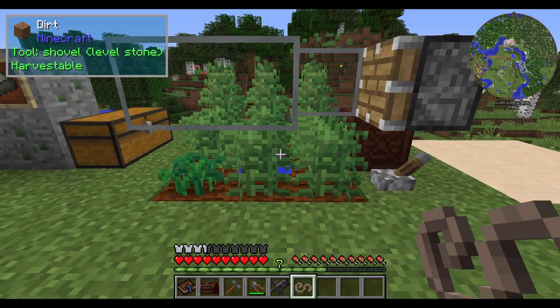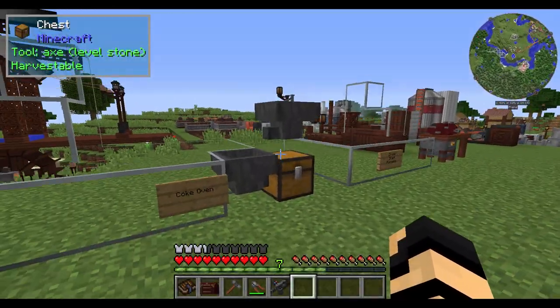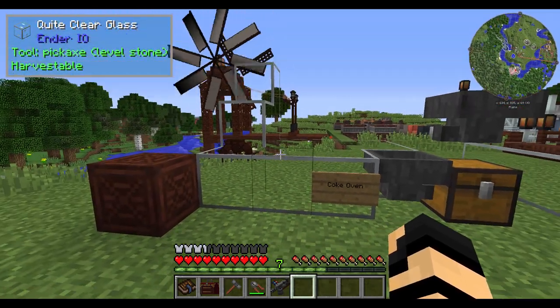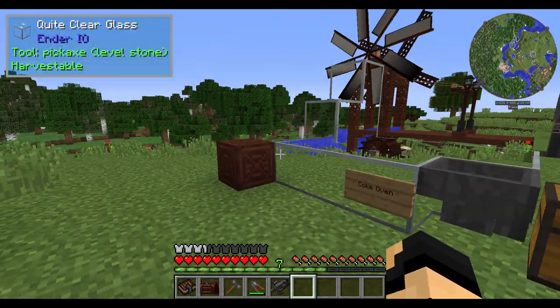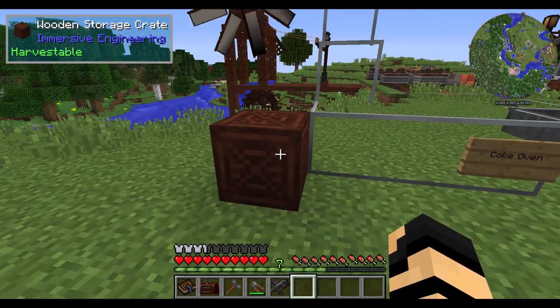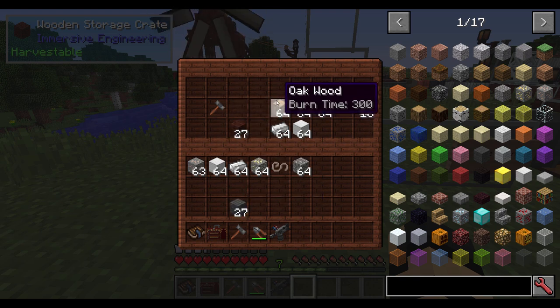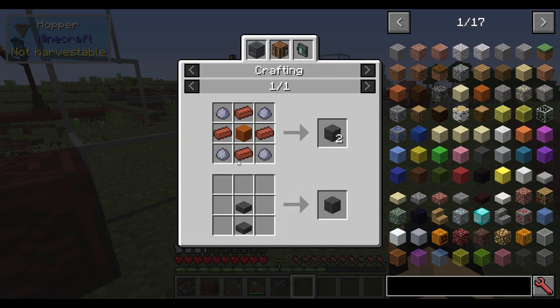Now let's get into the more practical things. The thing that's really holding you back from getting into a lot of this mod is two things: one is going to be access to a coke oven, and the other is access to a blast furnace. You'll start off with a coke oven, which uses coke bricks. You'll need 27 of those plus an engineer's hammer to start. The recipe for coke bricks requires a whole lot of clay.